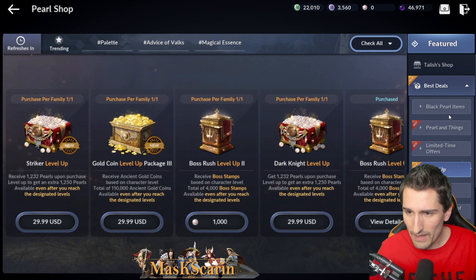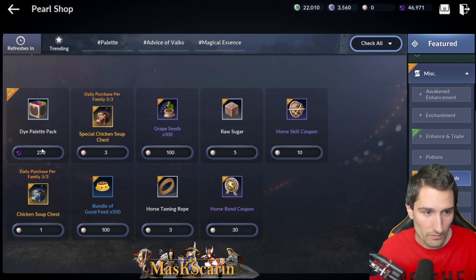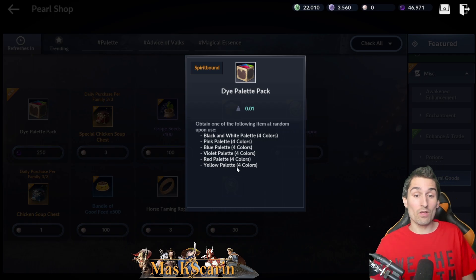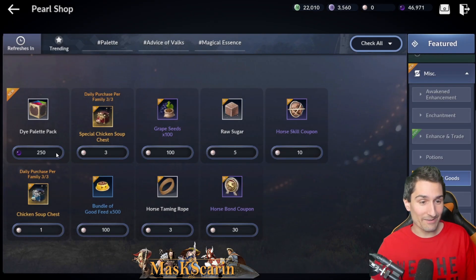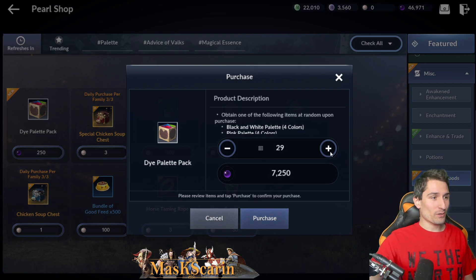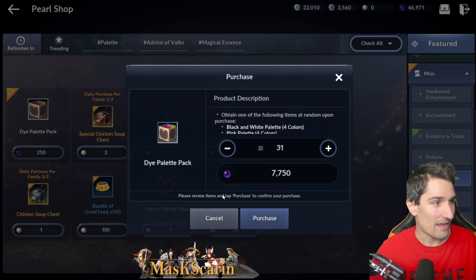Now, level-up package — we went over that. So that brings us to miscellaneous general goods: a dye palette pack. Black and white palette, pink palette, blue, violet, red or yellow. Infinite buy. Would you look at that — the bloody dye market is going to completely die. That was meant to be ironically sounding. 250 pearls — let me just do some quick maths for you. 250 pearls right now is only worth like 100 mil, just buying black pearl packages off the market.